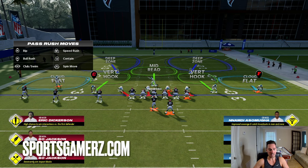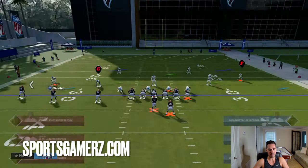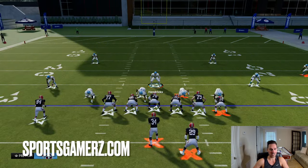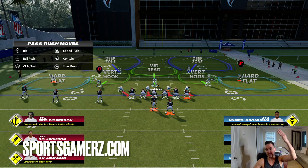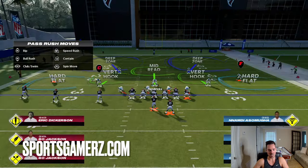So if you're in cover two, you really want to keep your flat zones backed up so that they can defend the sideline better. If you have a hard flat, the hard flat is literally going to take away that first quick read into the flat. So if someone's running a five yard out, the running back is going out of the backfield, or you have a tight inner slot receiver just hitting a quick flat — that's what the hard flat is going to defend. However, if they have a corner route that goes over the top of the hard flat, that would be how you could get exploited.